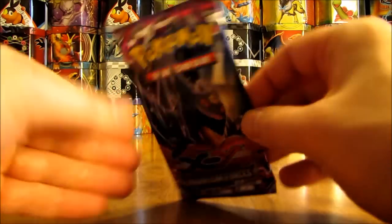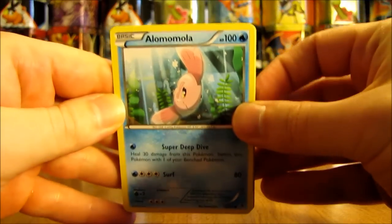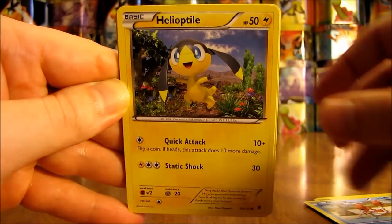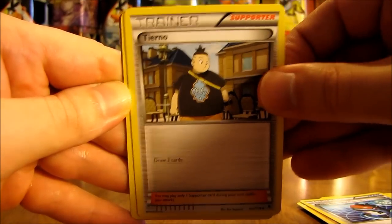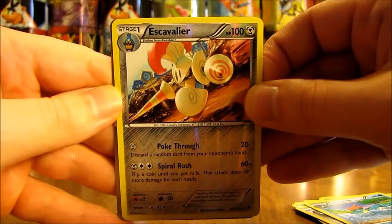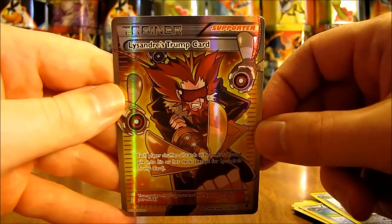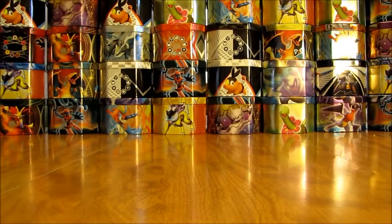On to the second Phantom Forces pack. This one starts off with Alakazam, there's a Totodile, Krabby, Helioptile, Gligar, Robo Substitute, Tyerno, Croconaw. Reverse Holo of Escavalier, which is another Rare Reverse Holo — two Rare Reverse Holos in a row. And the actual rare in this pack looks like an Ultra Rare, silver in color — it's a Supporter. Lysandre's Trump Card! An excellent pull right there. I actually have this card in Japanese but not in English yet, so a very good pull for me. Two packs in and this is already a very good collection box.